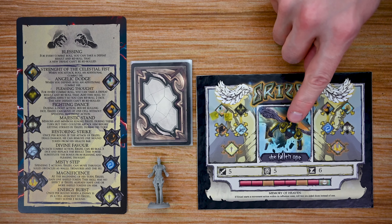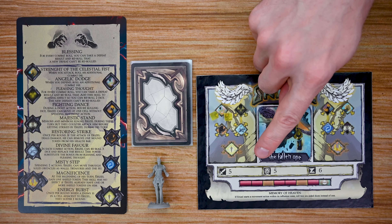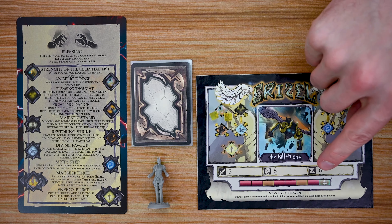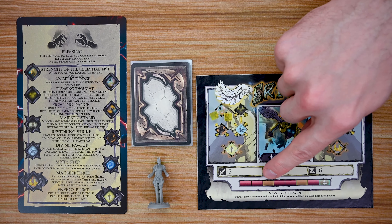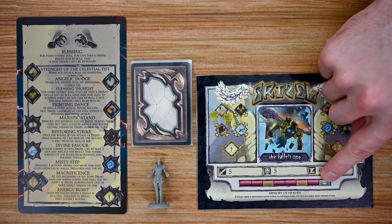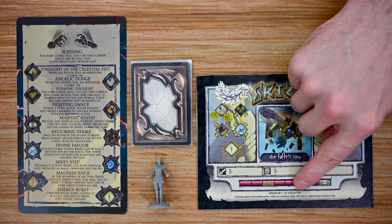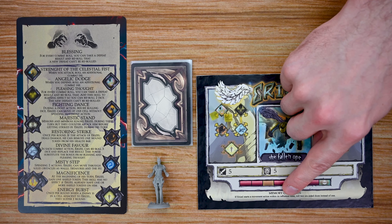Each character has an image in the middle of their board along with three different stats at the bottom — attack, defense, and speed, which is the number of spaces they can move. Each character also has a health track; as they take damage they place cubes there. If a player attacking another player gets to a yellow spot they gain a power token, and if they reach a blue spot eliminating that character they gain two power tokens. Each character also has an ability triggered during their turn if they are in their influence zone.